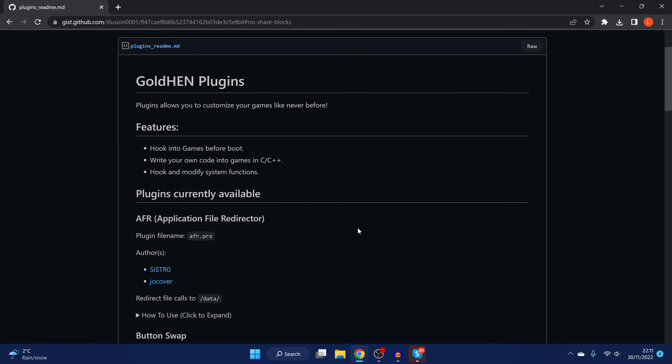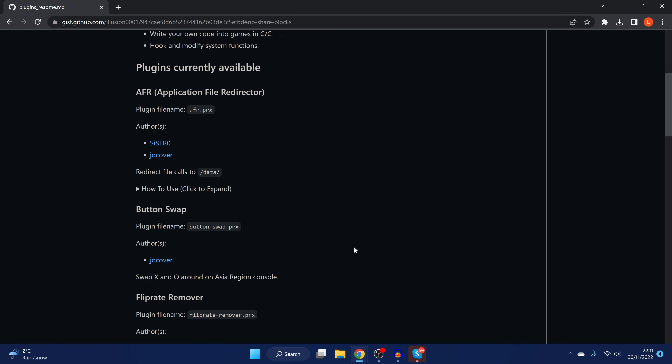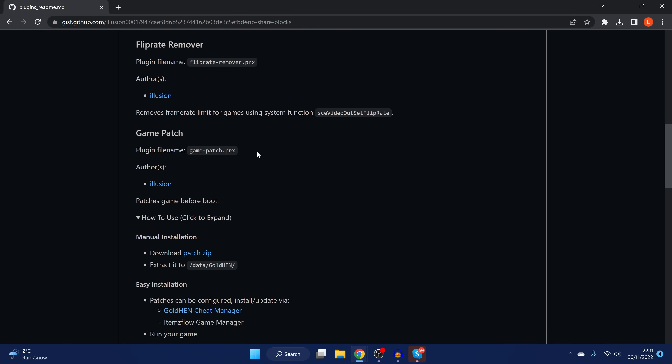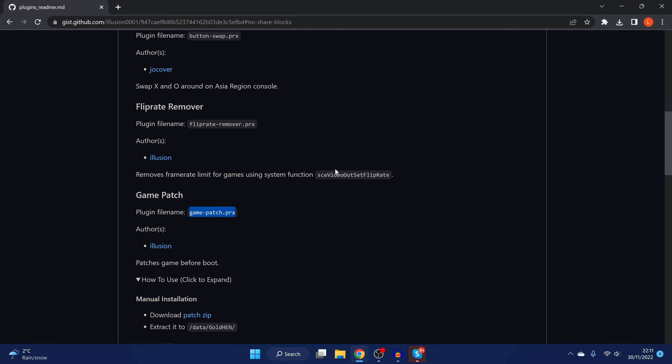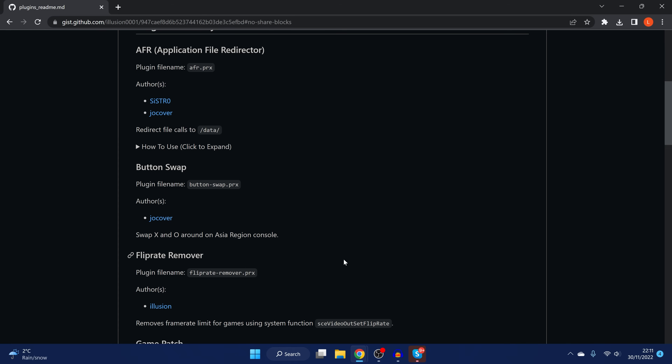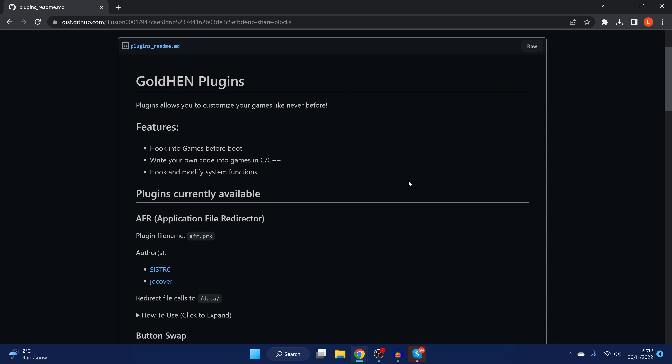So quite a few plugins there. When installing plugins, make sure you're not installing two versions of the same plugin — for example, with the Game Patch plugin, if you still have the old test version installed, delete it before installing this one, otherwise they will conflict. As far as I'm aware, all the plugins released here should be cross-compatible with each other, so you can have them all installed at the same time. But that may not be the case for future plugins, so always check compatibility before installing.